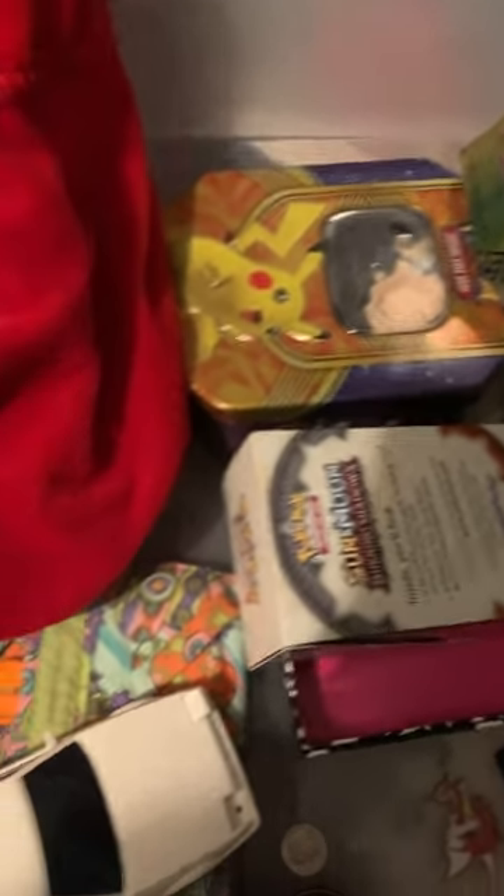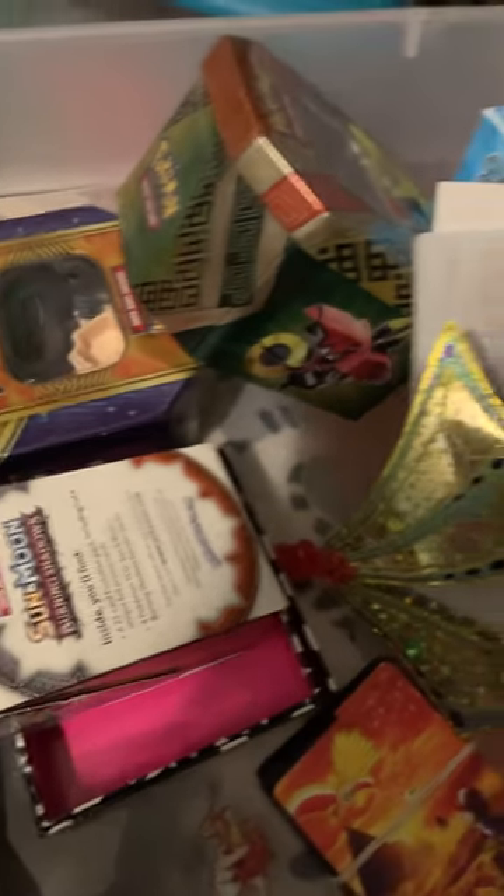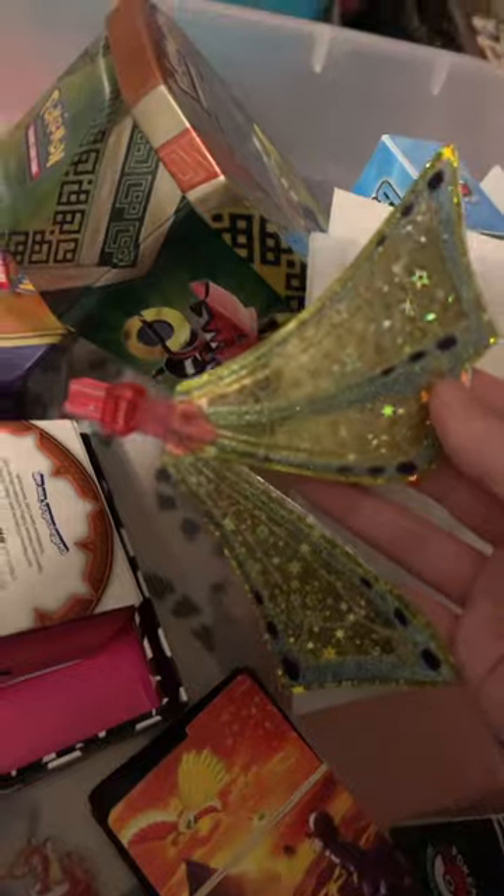I'm going through random bins of stuff — Pokemon card stuff and also random things — and I just found something I've been looking for for two years: my Enchantix Musa wings. Let's go put them back on the doll.